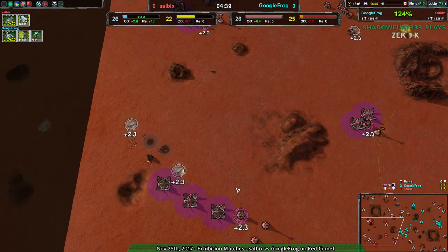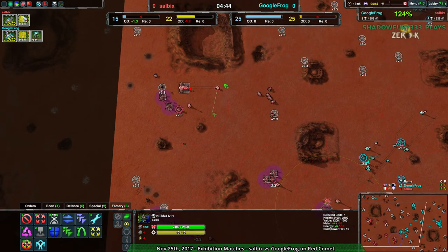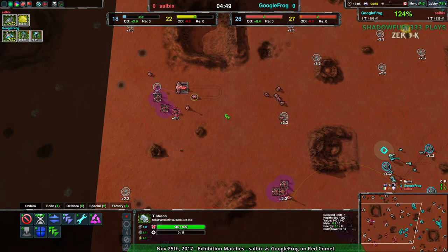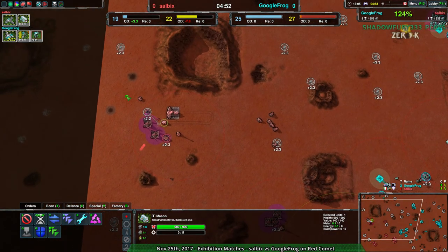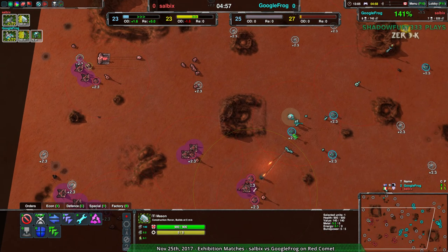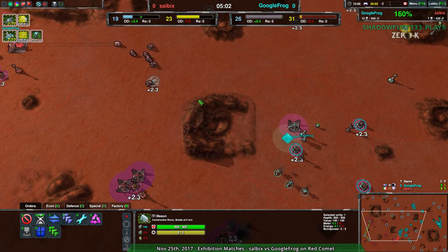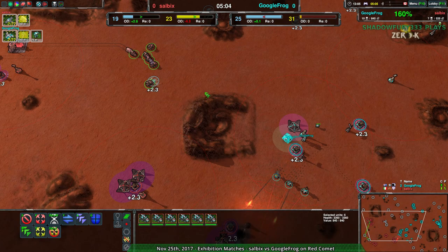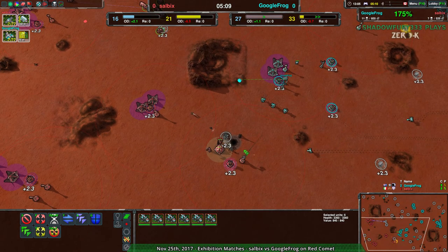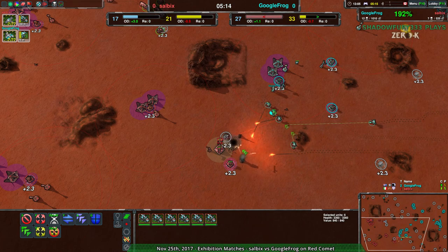A few units were lost, and there's some reclaim available — unfortunately nothing is nearby to reclaim it, but it's about 200 metal in total on the western side. A Mason sets up, and another Mason comes in — actually even more Masons. Salvix is definitely getting back on track with construction and should have a decent time re-stabilizing. But their units are completely out of position, their commander is heavily threatened, the south expansion is having a difficult time, and nothing is holding the Rogues back.